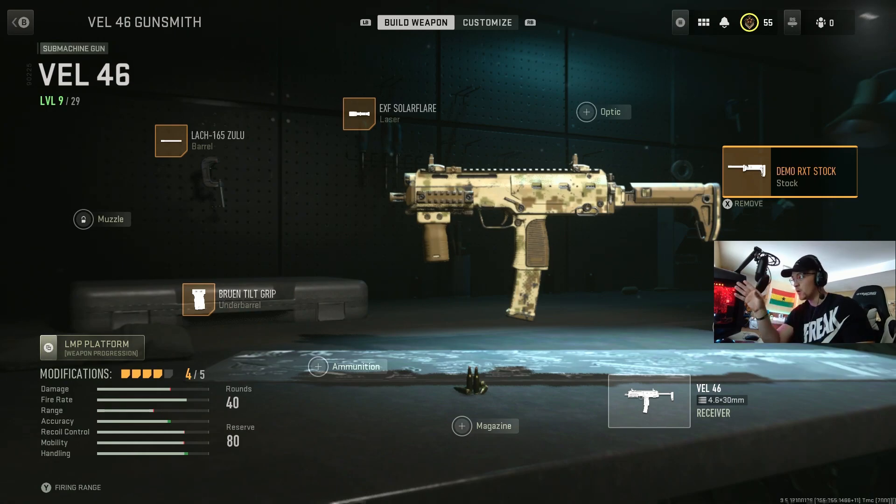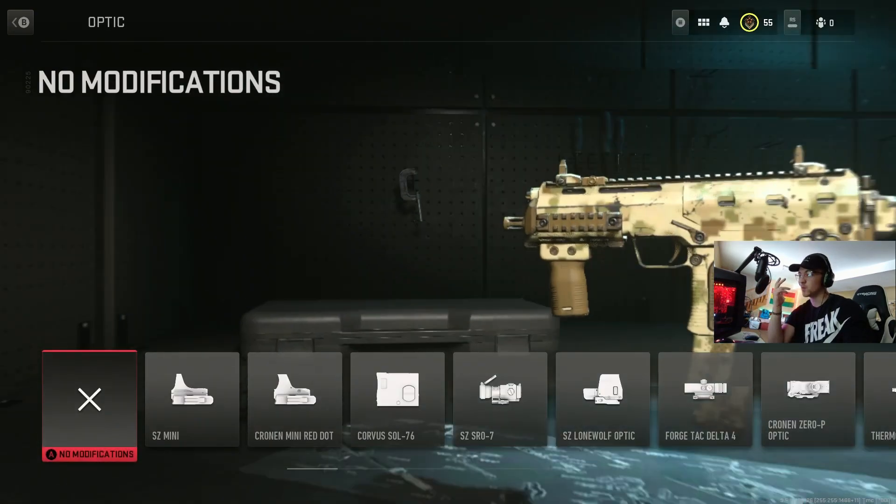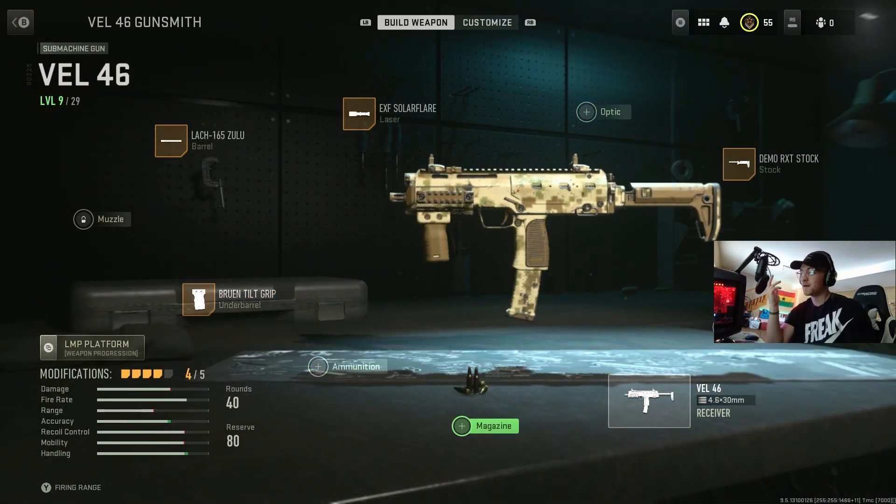The demo stock, X Solar Flare laser, LAC 165 barrel, Bruntil grip — that's what you're going to want to use. If you want an optic, put on a mini optic, or if you've got a rear grip or muzzle attachment, do that one. But basically, long range — do not use this.